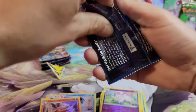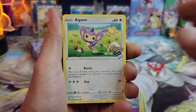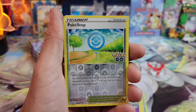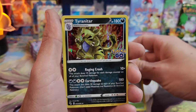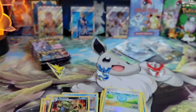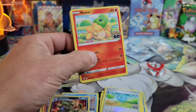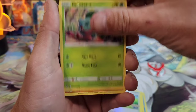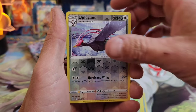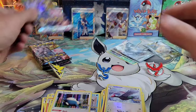I was predicting the Instinct box was going to have the bangers — let's see if I was right. I feel like I've lost my mojo lately. Tyranitar holo looking sick! I haven't pulled very many of those either. Let's get it — come on Mewtwo alternate art. We got a Pheasant reverse and Snorlax. Another code, let's keep moving.